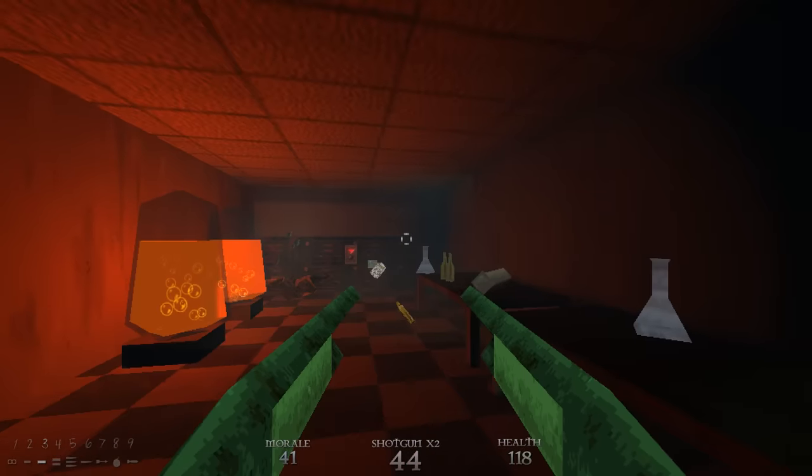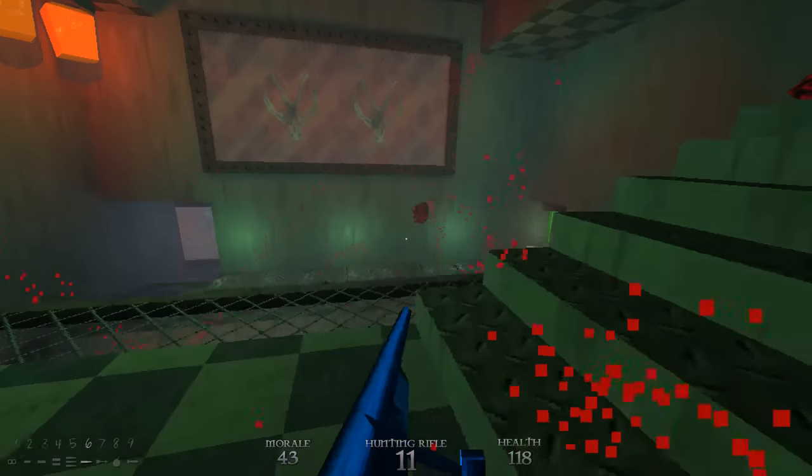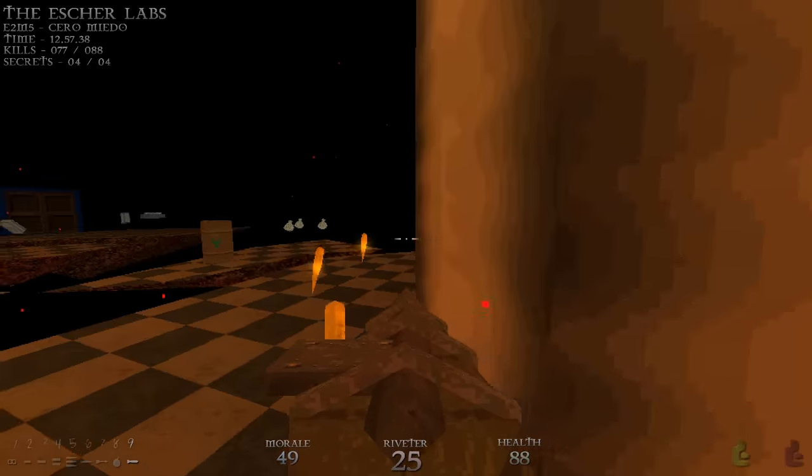Once you're done with that, you enter this little room and — this level gets weird fast, just in time for a boss fight with Mama. She's a pain. Two hits and you're done. Let's get ready for her.